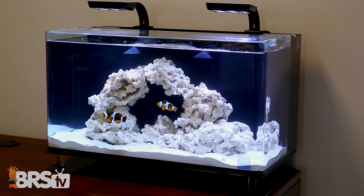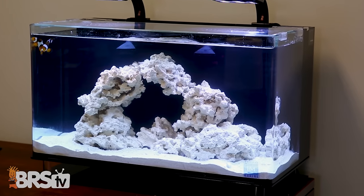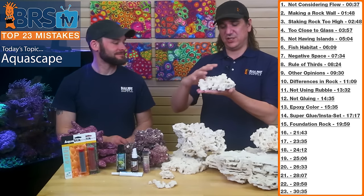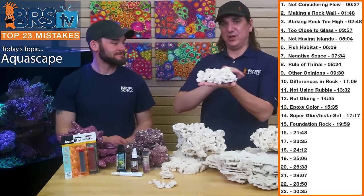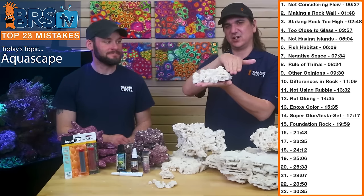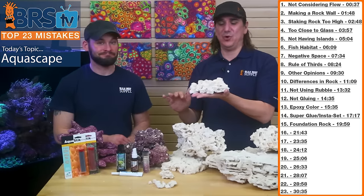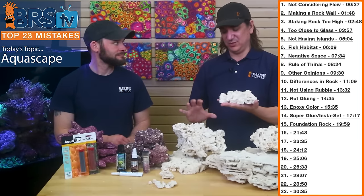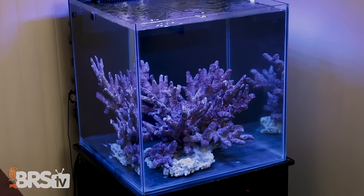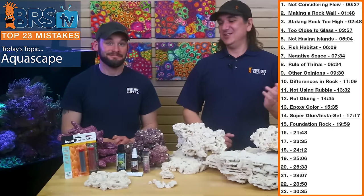The other benefit is visual. A big round rock coming out of sand shows its edges and looks like you just stacked a piece of rock. A flat foundation piece placed on the glass looks like rock emerging naturally from the sand, with edges covered by sand. It creates a way more natural look, works with any type of rock, and once it turns purple it'll be a more stable and visually attractive structure.